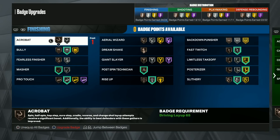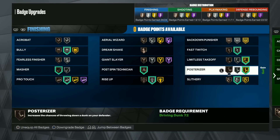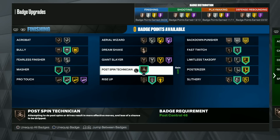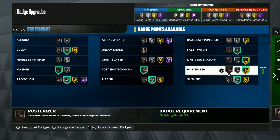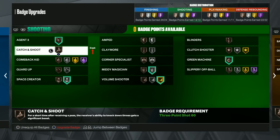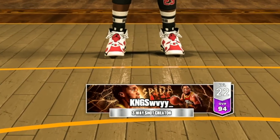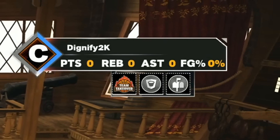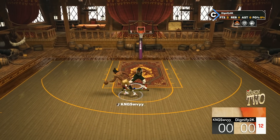For this first time through, we're going to try to play like a post scorer. I put on Pro Touch, Masher, and Post Bin Technician. I didn't have the highest post stats on this build, but we're going to see if post takeover is really like that. We even got badges like Mini Magician and Space Crater to help us shoot some of those post hop shots. We went with the rim and post takeover — that's the most lethal combination if you're playing inside.